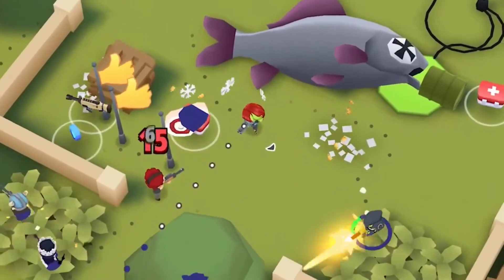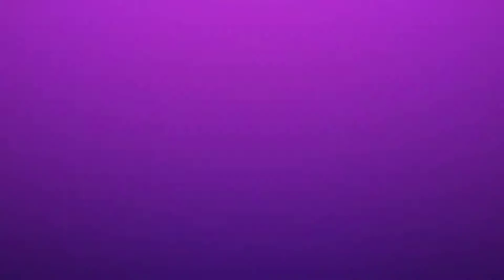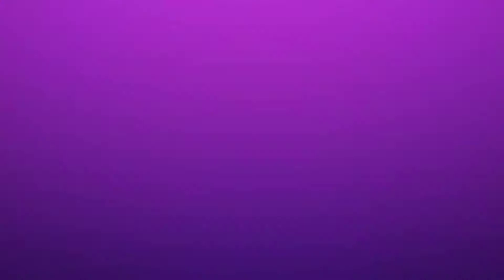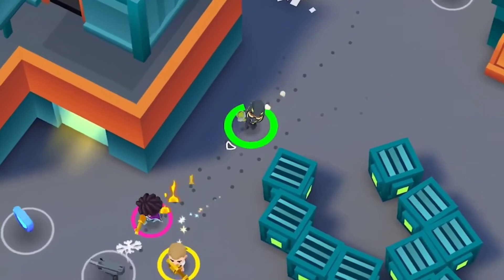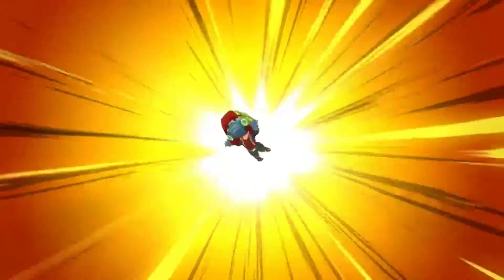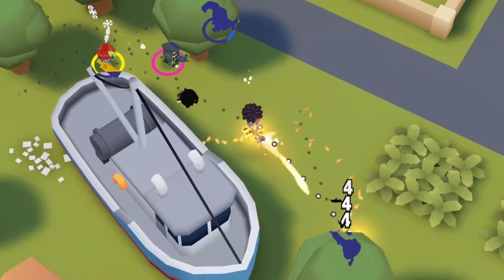1. Battlelands Royale. Battlelands Royale is a third-person battle royale shooter. It's also a bit smaller than most. Players drop into 32-person battle royales, and most matches take between 3 to 5 minutes. It's a fairly standard battle royale experience — you find stuff, use that stuff to slay opponents, and try to be the last player standing. There are also character upgrades, the standard shrinking area mechanic, and more. There are some lag issues from time to time, and the free-to-play model is more aggressive than PUBG Mobile or Fortnite. Otherwise, this is a good one.